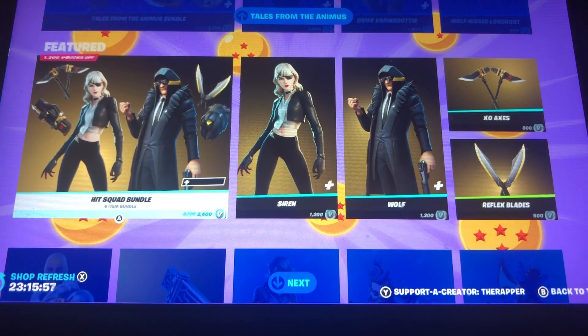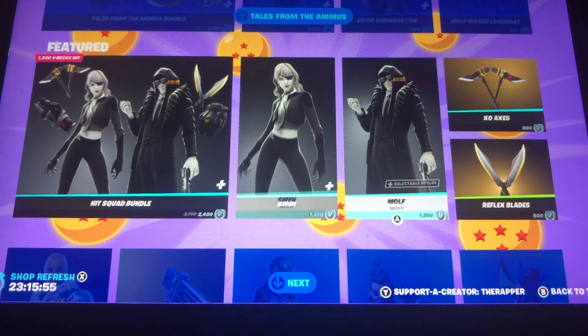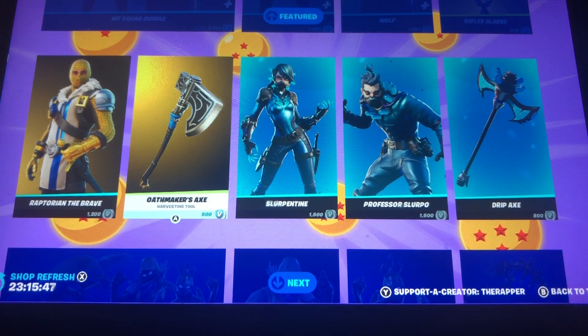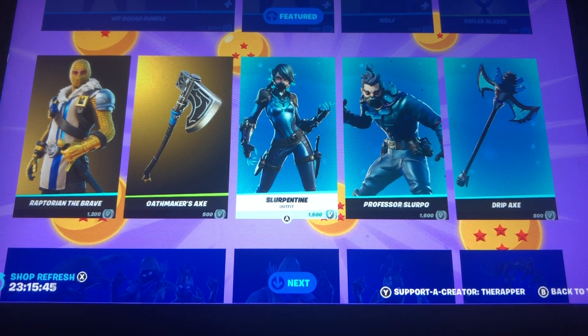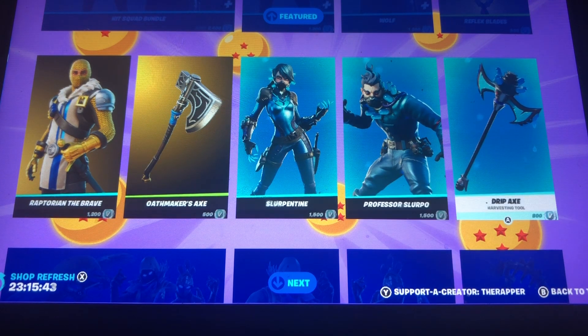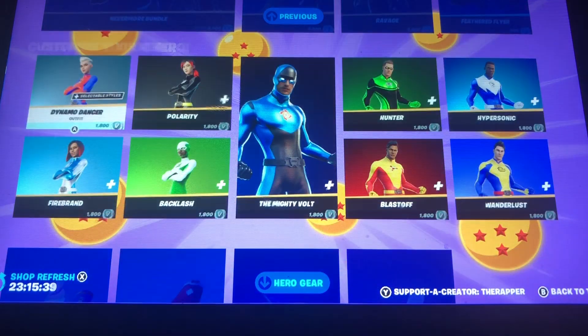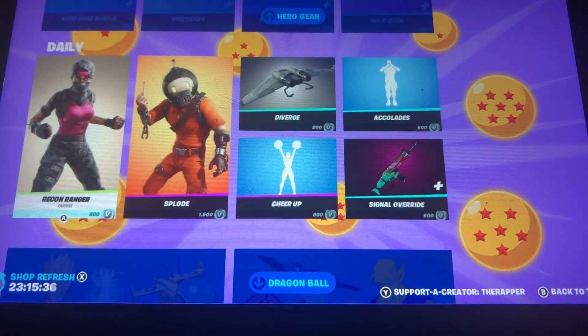The Hit Squad bundle is back, pretty cool. You've got Rapteranian the Brave, Death Markers Axe, Serve Time, Professor Slurpro, the Drip Axe, and the Livermore bundle is back as well. All the superhero skins have returned too.